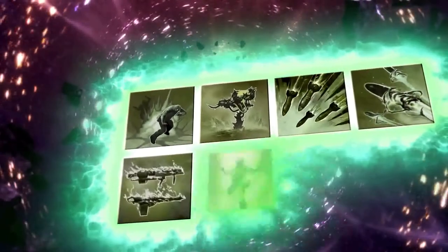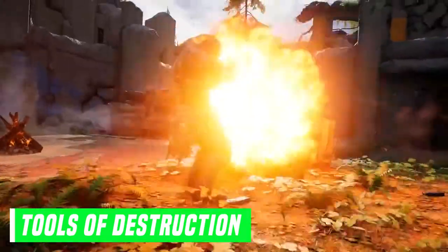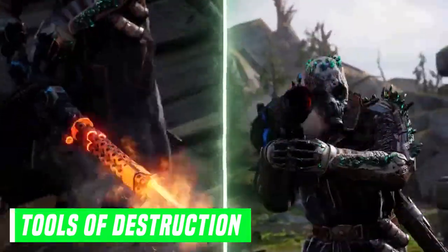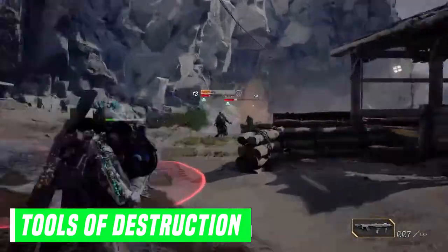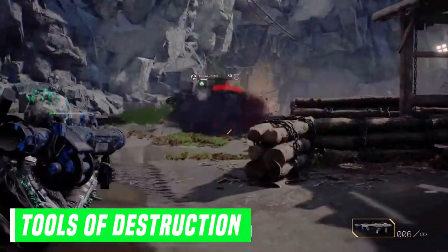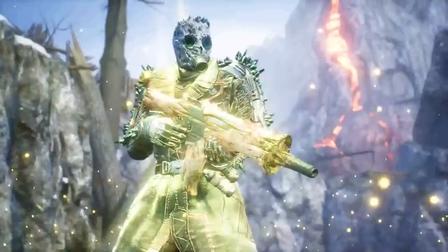Now to talk about the powers you'll be able to unlock for this class, starting with Tools of Destruction. This allows you to choose between either a rocket launcher or a mini turret machine gun depending on how you press the button. If you just tap it you get a rocket launcher, but if you hold the button you get the machine gun instead.